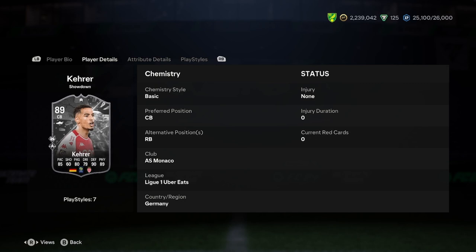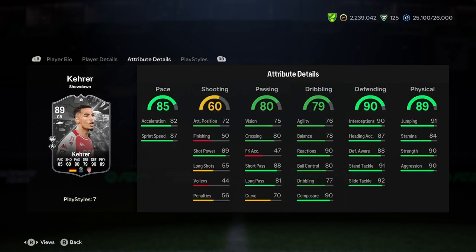Actually breaking this card down to see if it's worth the price — he's got good links with the AS Monaco league and Germany, which could be a bit of trouble considering the nation and the league don't mix. Looking at the stats, he's got really good pace for a centre back. I don't think that's good enough for a right back though, considering he's only got 82 acceleration.